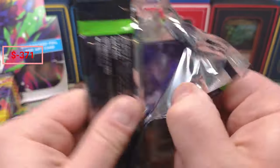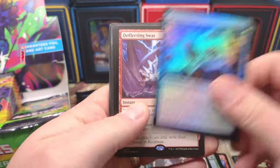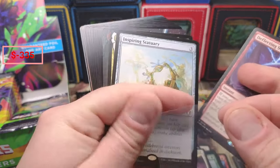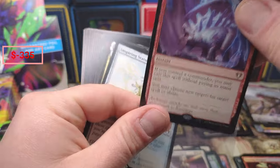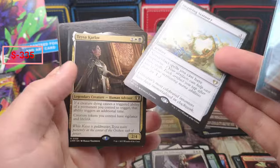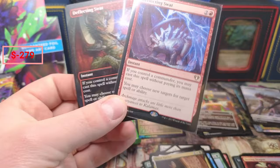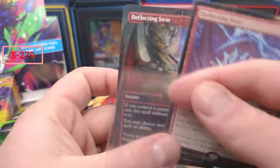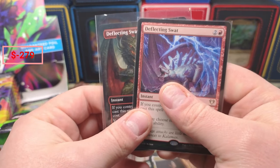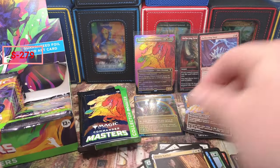So far nothing too crazy — we had a couple nice medallions and a couple things like that. Oh, there we go — speaking of crazy, we got something else crazy in here. That looks like it's a double Deflecting Swat pack. I'm gonna hold this in my hand to keep it lucky because I'm pretty sure this is a double Deflecting Swat pack. No way — oh my god! Double Deflecting Swats! Just as I said things weren't crazy, we do something like that.